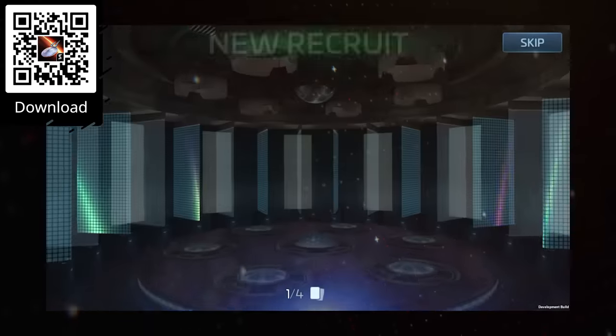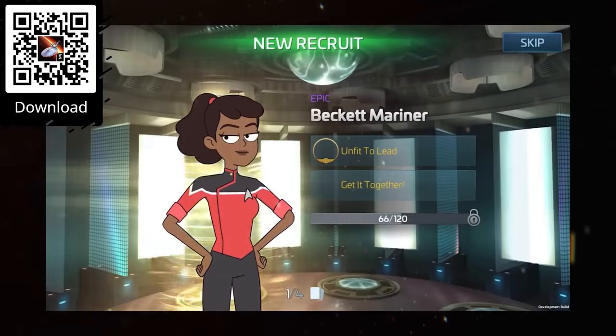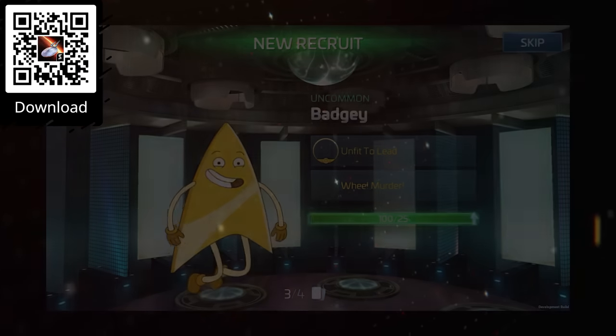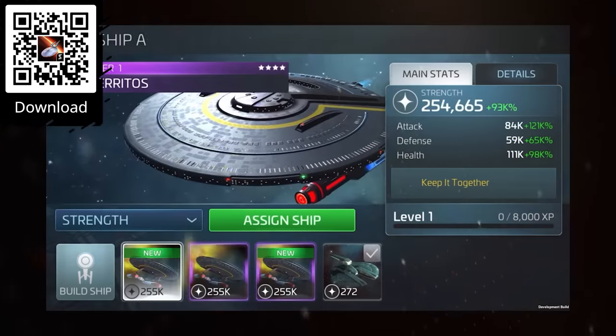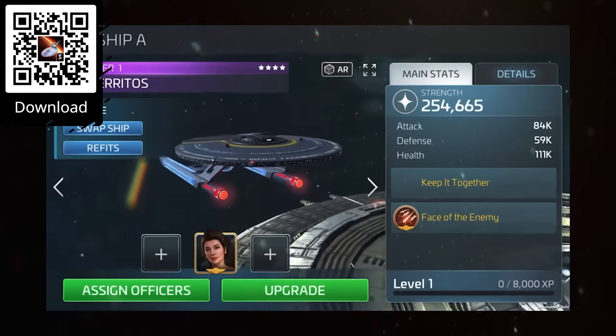The expansion includes a story arc in-game, a large content expansion with new ways to strengthen the crew and new officers, including Mariner and Boimler from the show, and also Badgie, who we all love. Perhaps most excitingly, they are introducing the California-class USS Cerritos, which is depicted in-game as being able to buff other ships and serve as a sort of support craft, much like the California-classes in the canon.